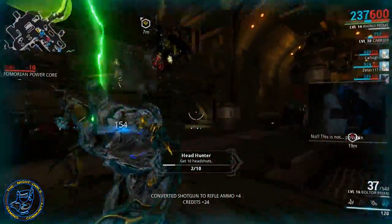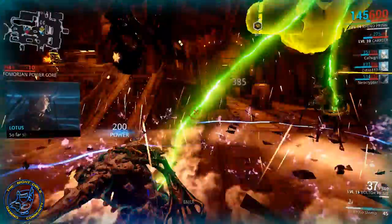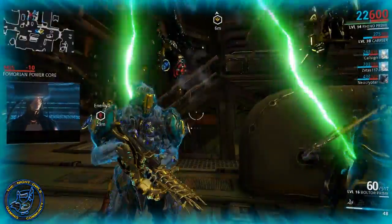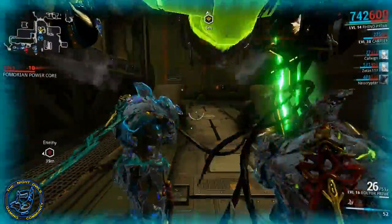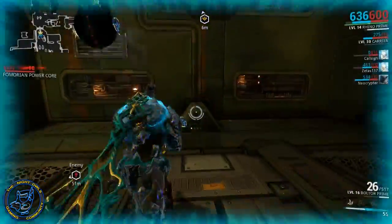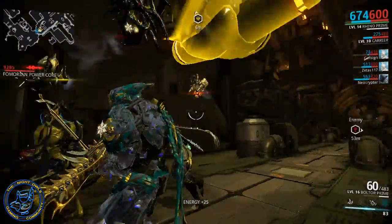Any damage the core takes during the fight will only hasten its destruction. So that's fairly simple: everybody gets in the group, everybody stays with the power core, you move along with it, get it to the end, get your reward. What you should know: once you've successfully completed the mission, the Cypher will be consumed, so you'll have to replay the interception mission to collect data fragments again.